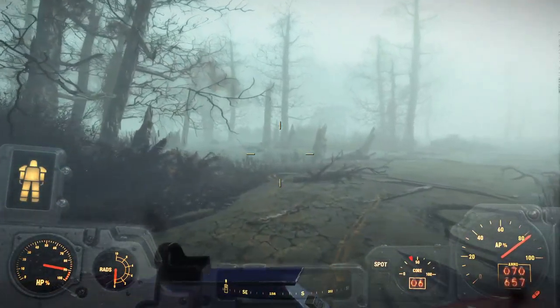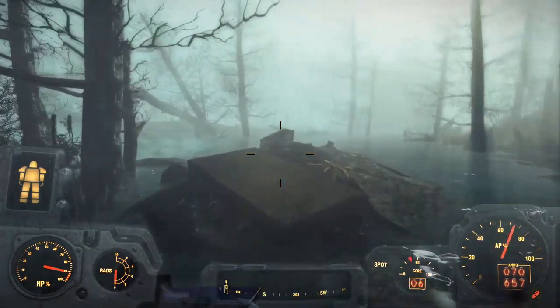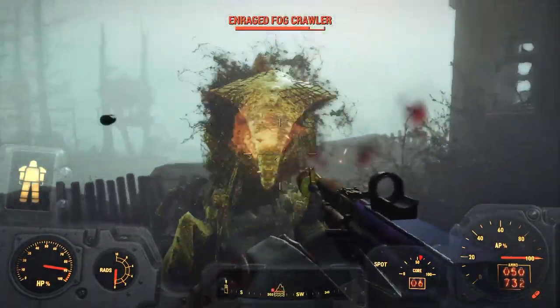With the Far Harbor DLC in Fallout 4, Fogcrawlers were introduced to the Wasteland alongside their variations. The enraged Fogcrawler is the strongest of all the variations with over 2200 HP, 4000 damage resistance, and possesses complete immunity to radiation and poison. There's a side quest called Shipbreaker where you help a guy hunt down a legendary enraged Fogcrawler named Shipbreaker, and upon completing the quest, you get a unique harpoon gun named Skipper's Last Stand. These big lobsters are not my favorite to fight.